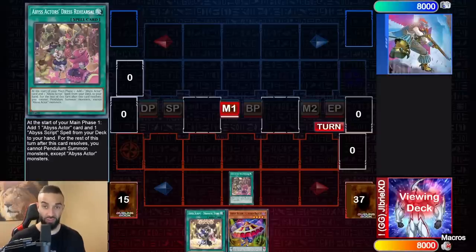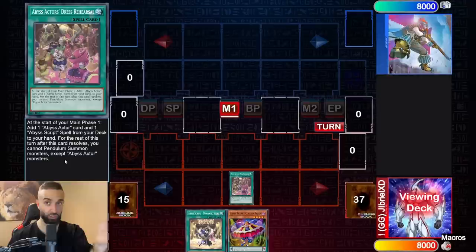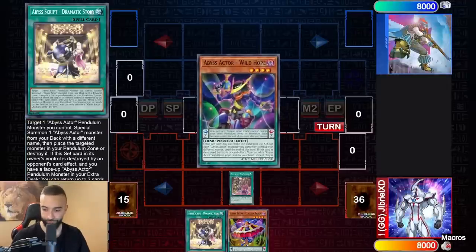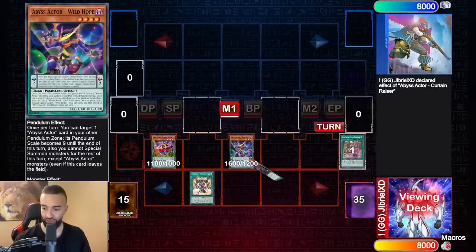Remember, Dress Rehearsal only prevents you from pendulum summoning non-Abyss Actors. You can still link, XYZ, or synchro into other interruptions. You can special summon other monsters, you can normal summon other monsters — you just cannot pendulum summon other monsters. Since you're only pendulum summoning Abyss Actors anyway, it's actually very good. Dress Rehearsal is broken.